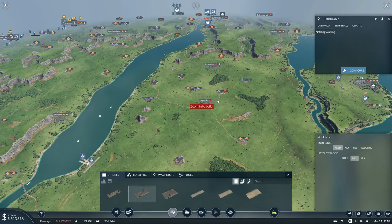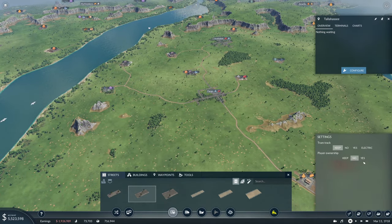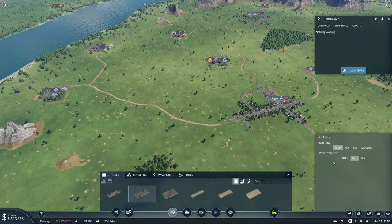The other thing 'clear ownership' means is that if you own a road, you are paying maintenance for it. I'm not entirely sure what 'keep' means — I think it's for when you upgrade, whoever owns it keeps ownership. That's my understanding. By default the player does not own the road.